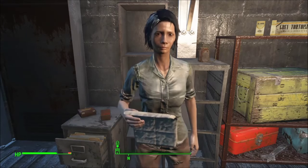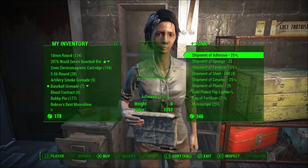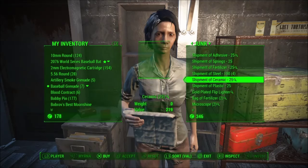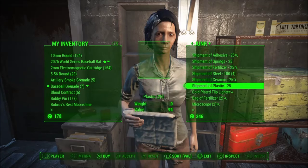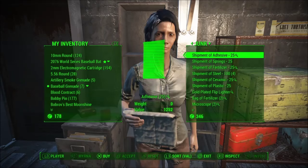So I go to Barter, see what she has. If I go to Junk and you can sort it - just press the first sort button, in my case it is the L3 button - you see she has loads of shipments. These are obviously quite expensive. She normally has between one to four stacks of 100 steel. She has ceramic, plastic, fertilizer, springs, adhesive. You probably notice it's quite expensive, but there are various ways you can get the money for this.